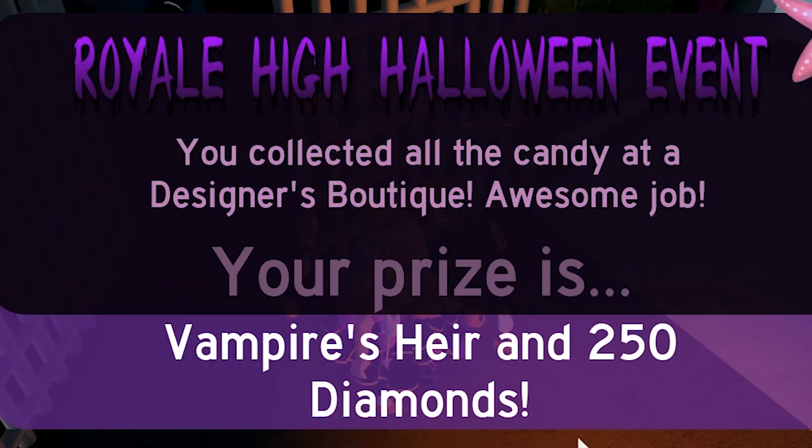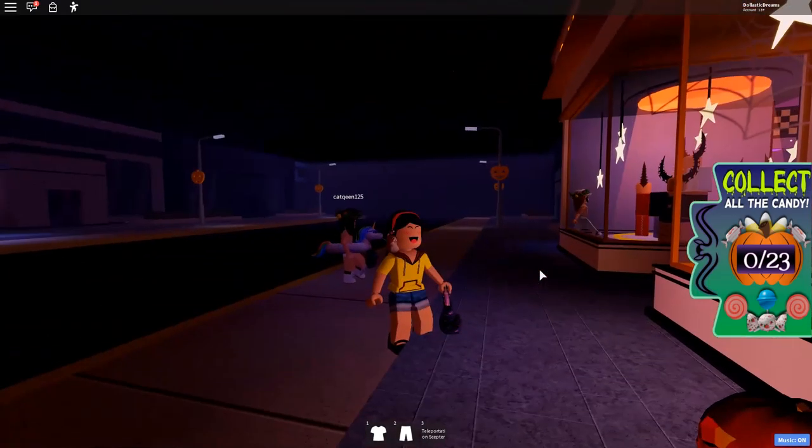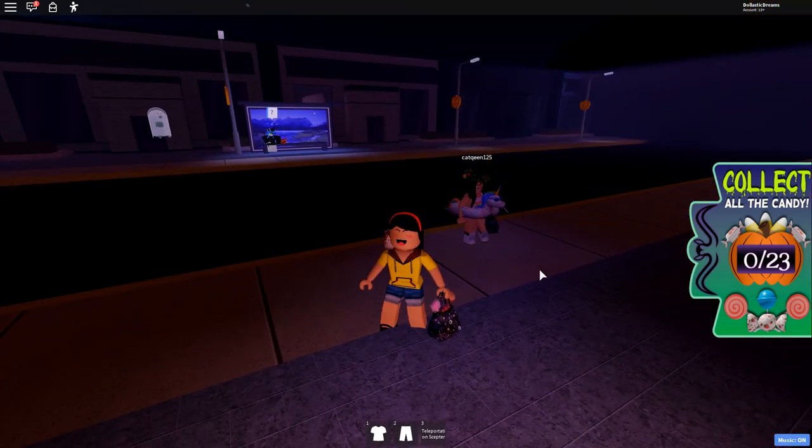Let's go back to Royal High and see if we got our Vampire's Air Crown. Awesome — we got Vampire's Air and 250 diamonds! In order to get the Sparkling Body Chain, we're going to go to Cold Soul Spooky Home Store. Here we are — we need to collect 23 candies.